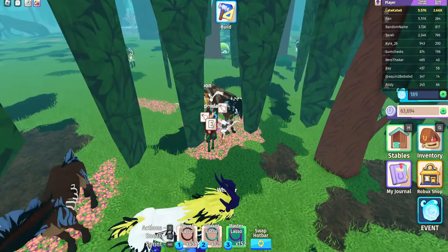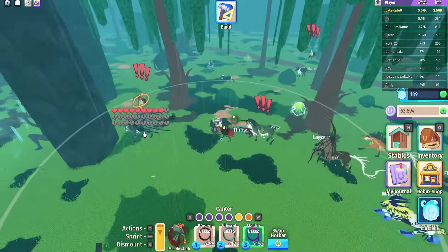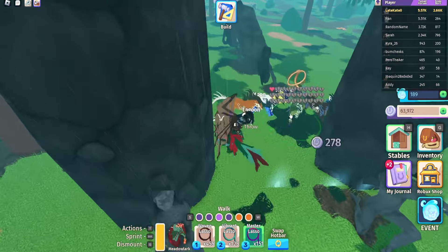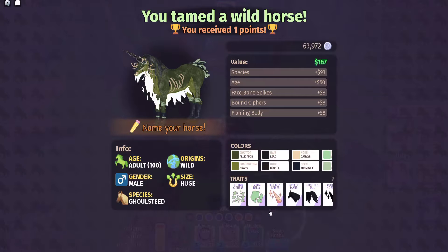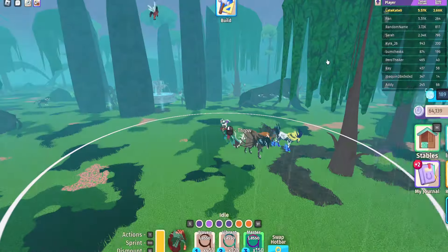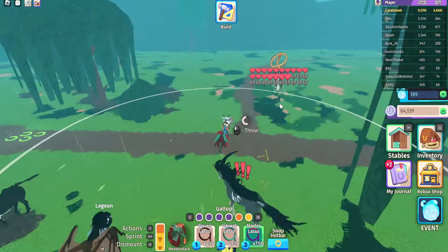I would suggest doing the taming of the 20 Gold Steeds in a tiny server, because right now in a tiny server look how many Gold Steeds are just in the Equus area alone. They are pretty common to see in tiny servers. They do chase after you — they're kind of like Caprins and will knock you off — but you can definitely find a bunch of them in tiny servers. So if you're looking to do that last quest, definitely go into a small server because they spawn a lot there and you find them much more easily.